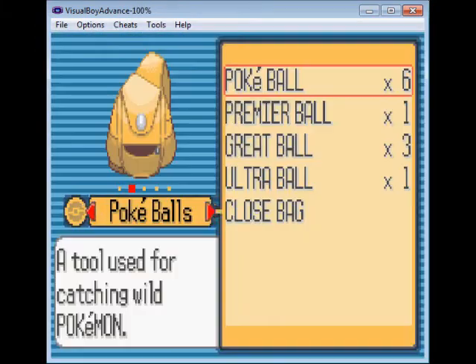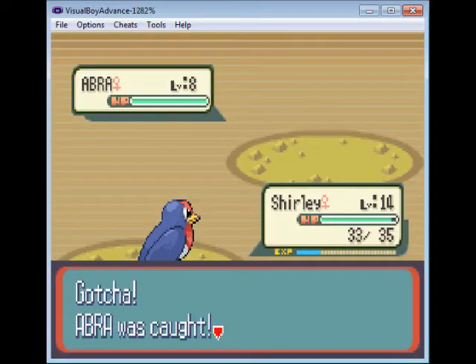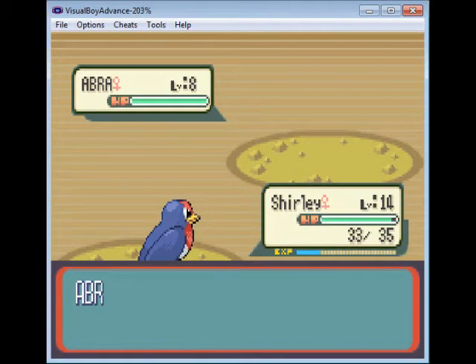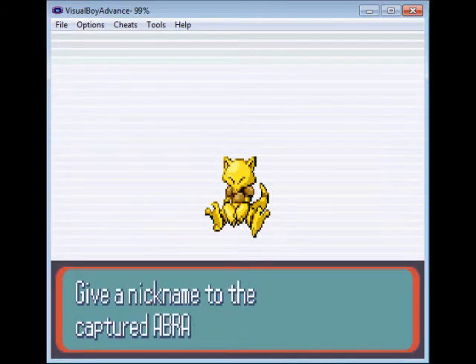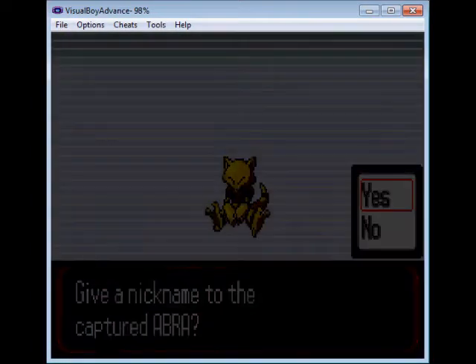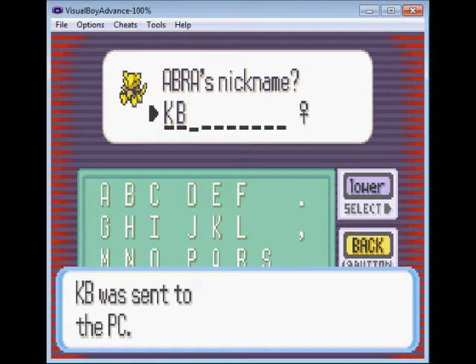There's an Abra. Abras are nice. I don't really feel like wasting Pokeballs on them. Oh my god! I caught her on the first try! Impressive! She sleeps for 18 hours a day. What a lazy bum. Ha ha ha ha ha! Blu-dazy.